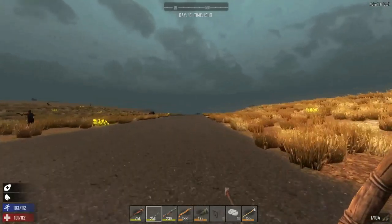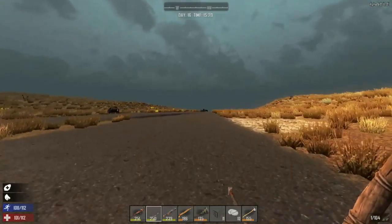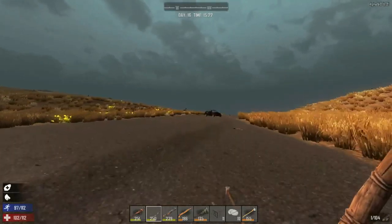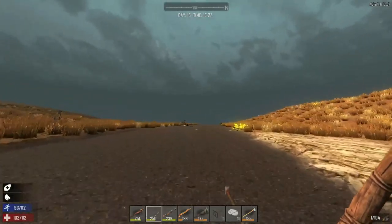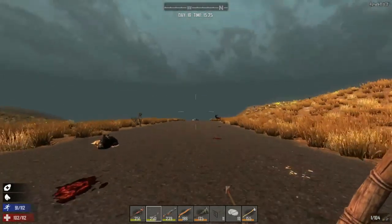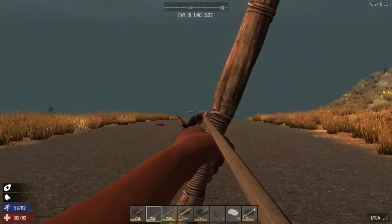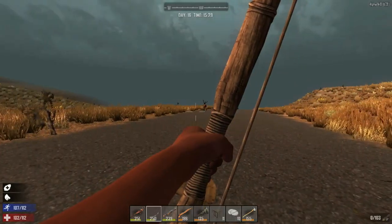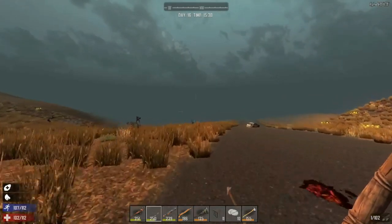I'd hate to be stuck out in the dark, but I guess there's houses along the way. Let's throw the dice and take it by chance and see what happens. Oh, there's new chunks loading. Hello! I'm going to have to — there we go, that was a hit. I don't know if it's going to bleed because I'm using the iron arrows now.